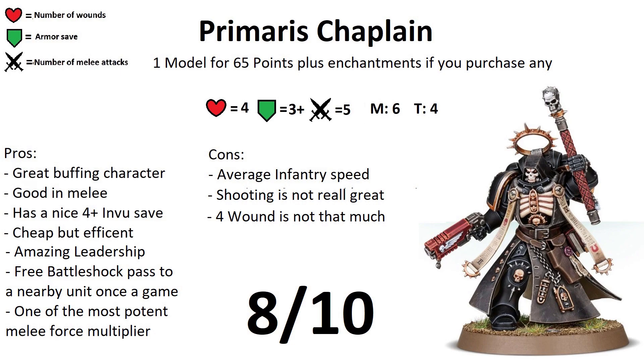His other ability is Spiritual Leader. Once in a battle you can select one friendly Adeptus Astartes unit which is battle shocked and if they are within 12 inches of this model, that unit is no longer battle shocked. This can go a long way — because it happens at the start of any phase, if one of your crucial units gets battle shocked, you can still select them at the start of your command phase to pass the battle shock test and score your objectives. Also, the Primaris Chaplain has a 4+ invulnerable save, which is amazing.